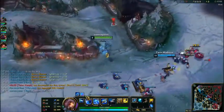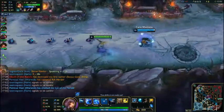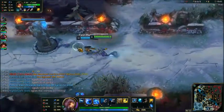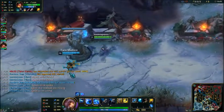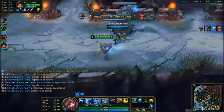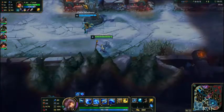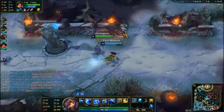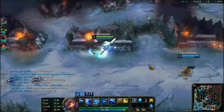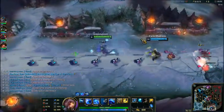They got the first turret — not great, but we did get Rift Herald, so that's good. And here Evelyn is trying to make a cheeky gank — not today, honey. Infernal Drake is pretty much ready to go.